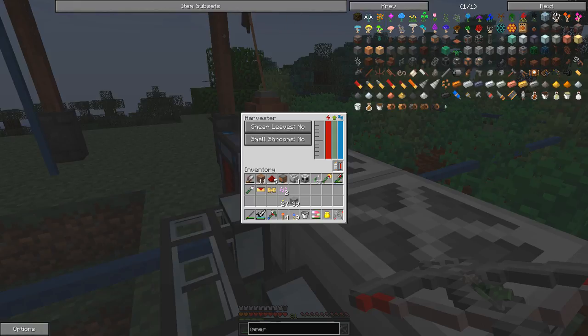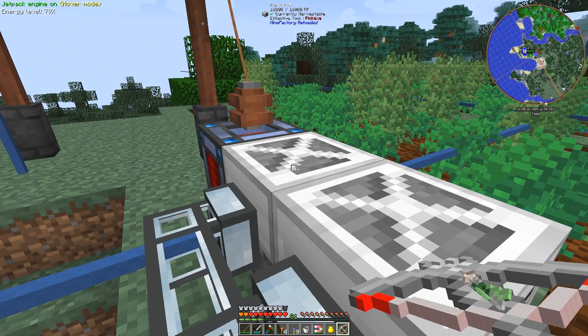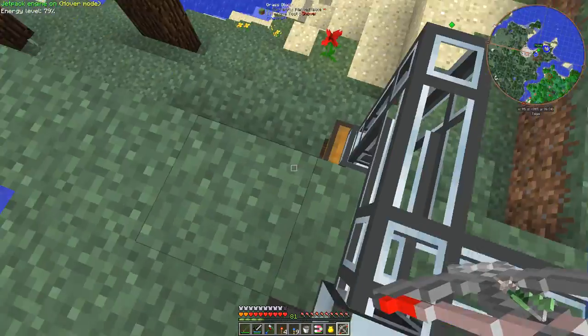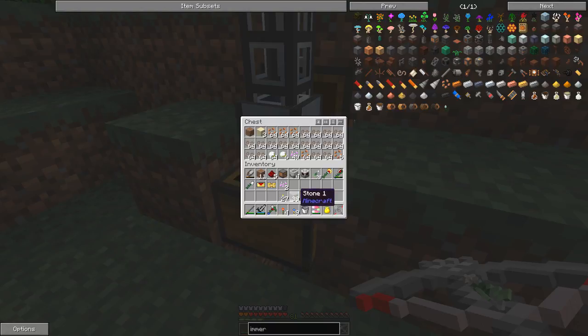The other part of the farm is the harvester, which is very important for picking up the bits. Beside the harvester I've got a sludge boiler, because the harvester will produce sludge. What comes out of the sludge boiler and the harvester comes down these item ducts into this chest here. In this chest we have a lot - very very full at the moment - of industrial hemp, and these industrial hemp seeds being produced.